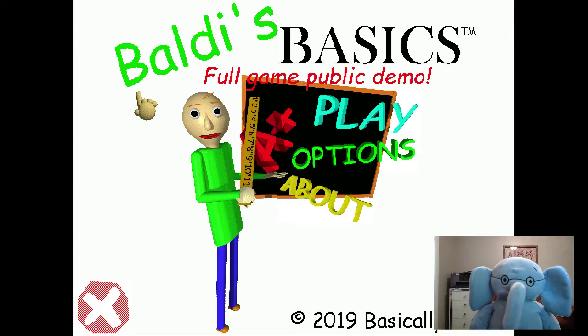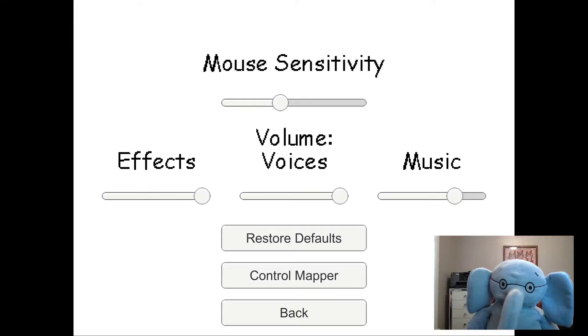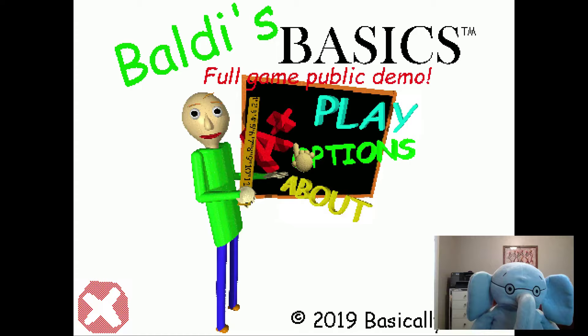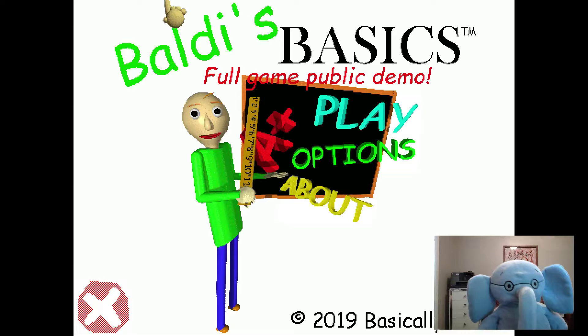That's the new Baldi's Basics full game public demo. Let's see what other options we got — we got this options screen now, that looks different. And then the About button, that looks different too. I missed the math problems, and the layout's all different, and they added another notebook. Let me know what you think in the comments and don't forget to like and subscribe if you want to see more Baldi's Basics games.